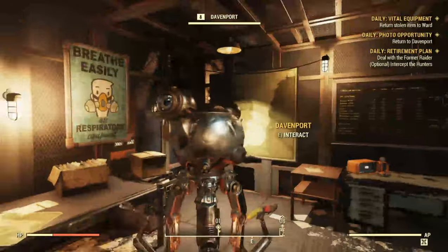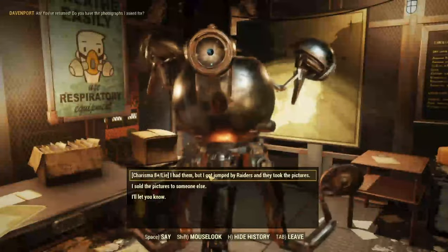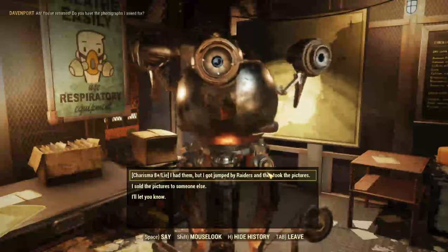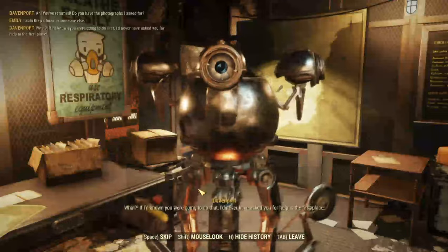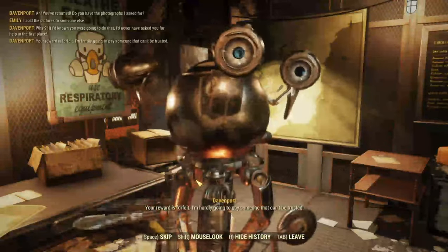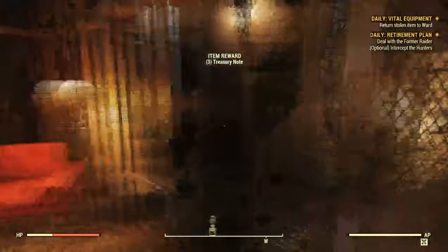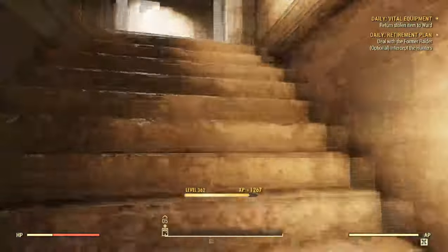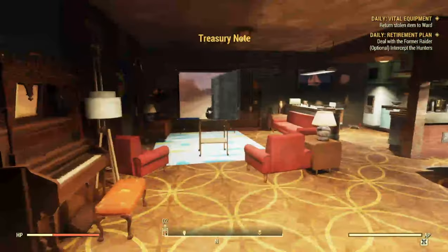I'm back with Davenport. Just to show you — I could, if I had charisma, lie that I lost the photos and he would still give me the same rewards — but I'm just gonna show you that I sold the pictures to someone else. If I choose this one, he's gonna be mad at me. But there are the treasury notes — that's the one you want. So yeah, you don't lose anything by doing this. Just do this over and over again and he won't care — he's just a robot.